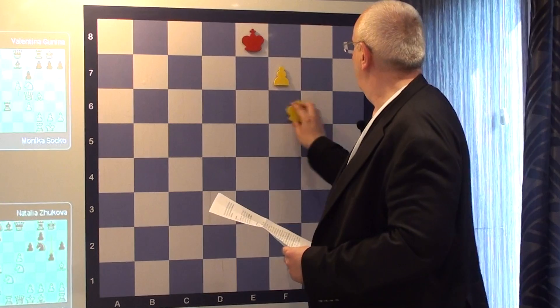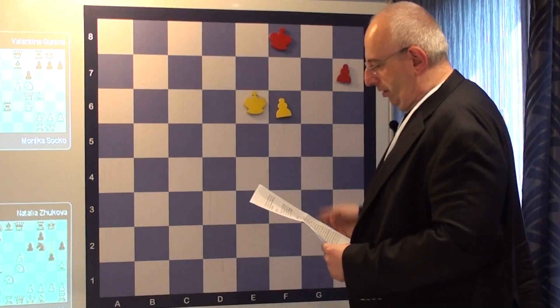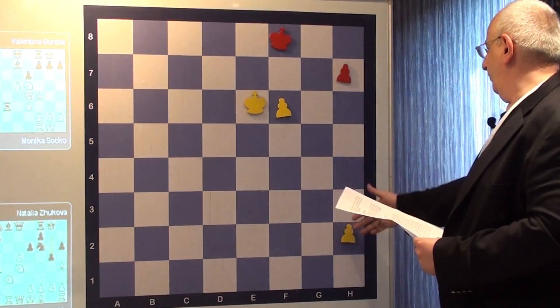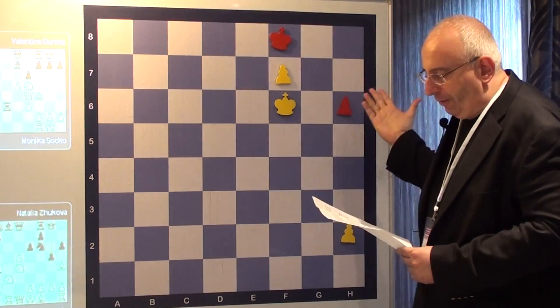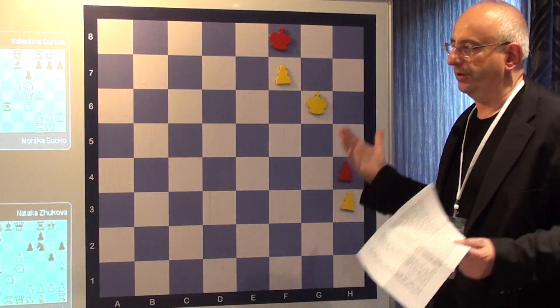In case of King g8, and now this happens — the wrong composition, which you shouldn't take if these pawns were not there. In some way, they're exactly the same; it happens by a different move order.